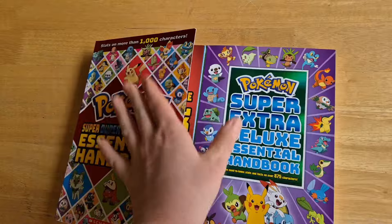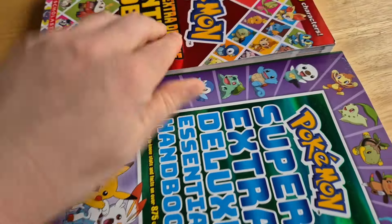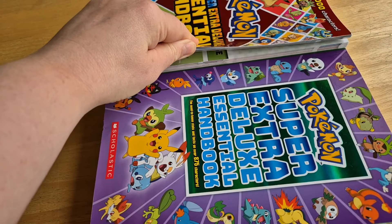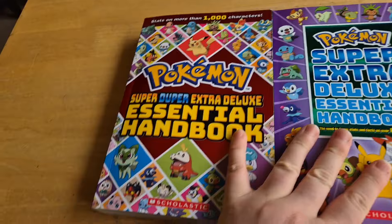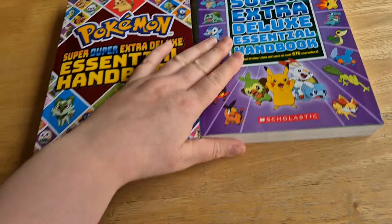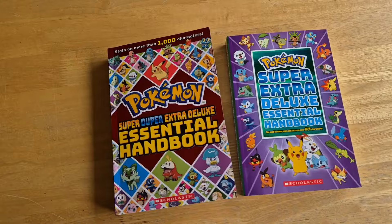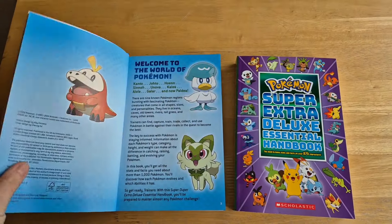Just for size comparison, it is taller — I'd say by maybe 150 to 200 pages, which is standard, because each region does tend to bring about a new 100 Pokémon into existence.